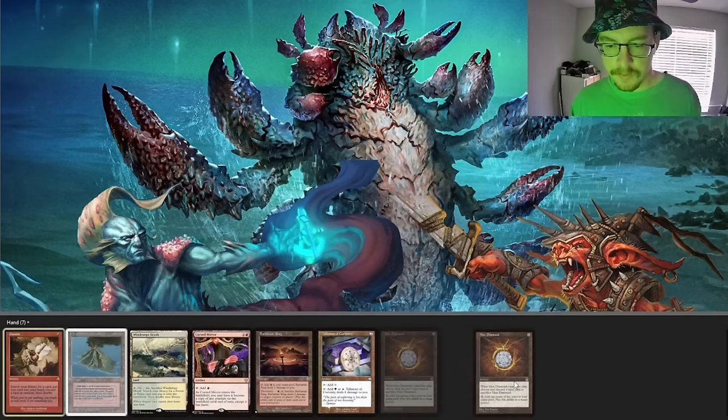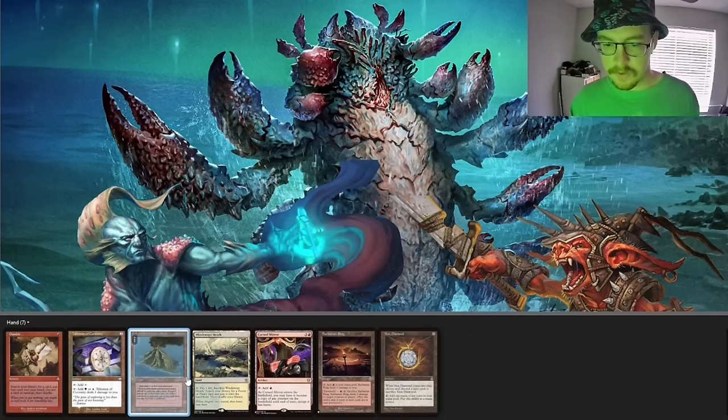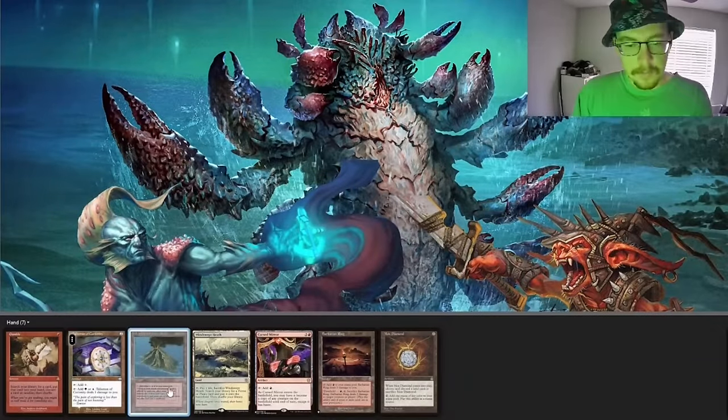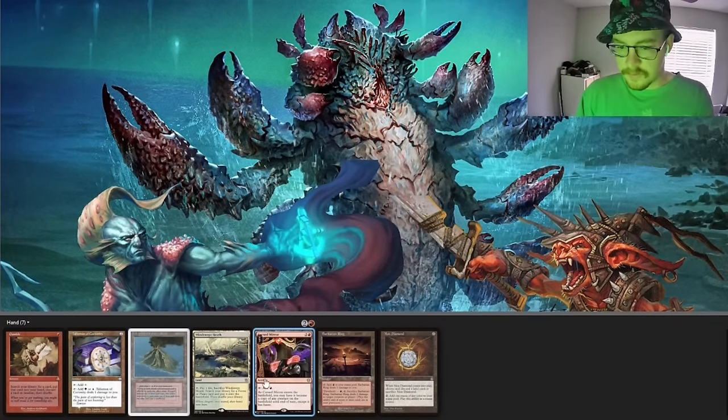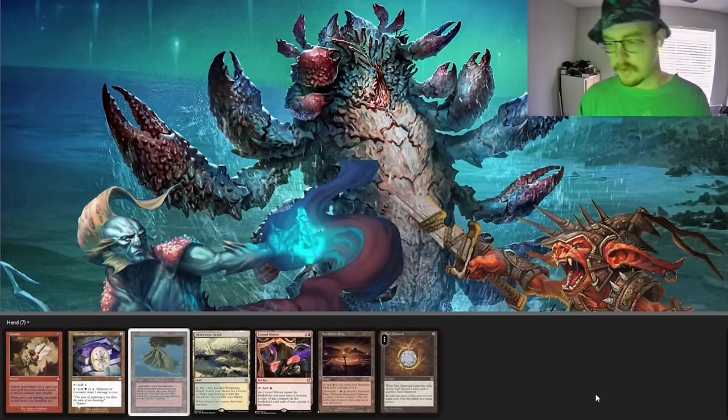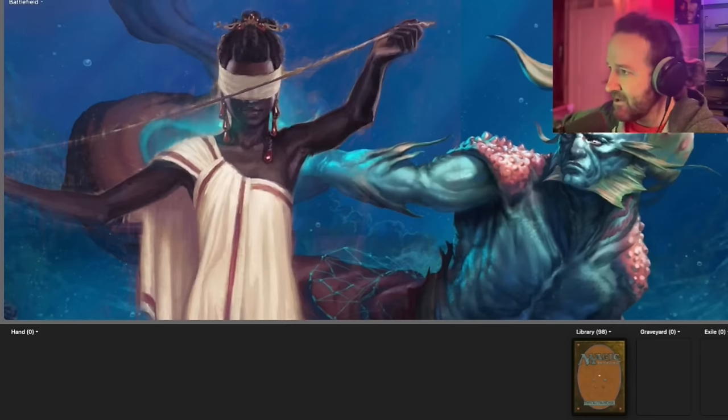Let's see if we keep the Gamble. Say we get rid of this — turn one Gamble, one and three to land four mana by turn two. I don't like it, but I feel like that's really all we can hope for. Start getting Thrasios activations. We have a mana positive rock with Mana Crypt. Yeah, that's what we're going with. First seven. Here we go.